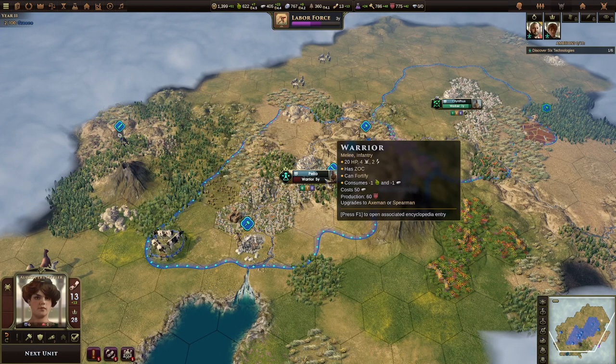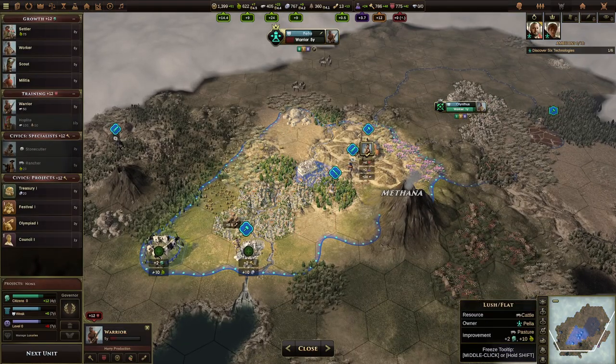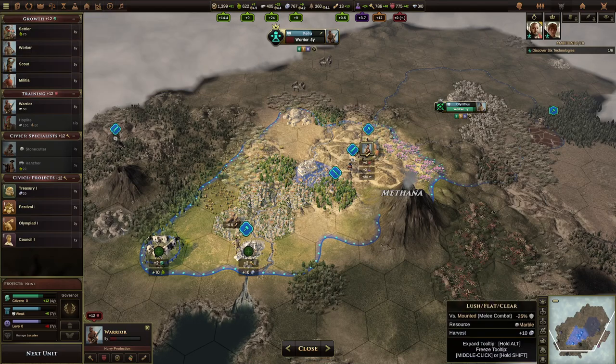Special resources can help improve your city's production queues. For example, we have a pasture here that is on some cattle. That gives this city an additional two base growth. If we hover over this tooltip, we'll see that we have eight base growth, two from being connected — so it's the capital and is always connected to itself — and then two growth from that pasture. That's where that two growth is coming from.